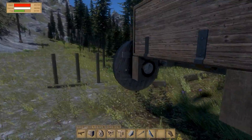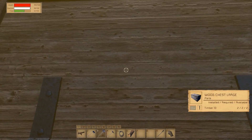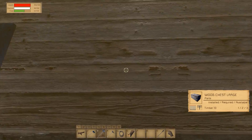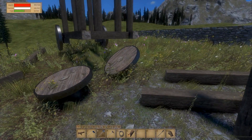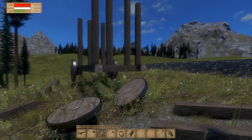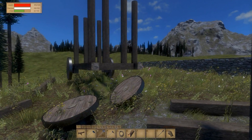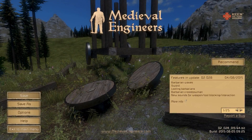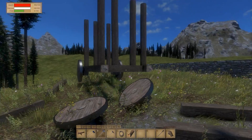Oh man, seriously. You know what, maybe I'll try breaking down the chest — the chest was actually the first block I placed, so maybe... yeah, that's not it. I'm gonna reload the game. I'll be back in a second — I really don't want to repeat the whole process of placing the chest and wheels back.